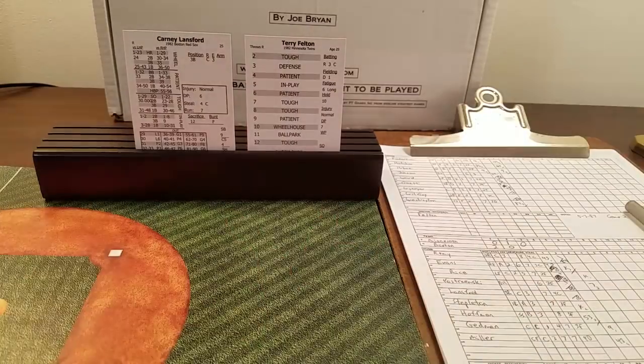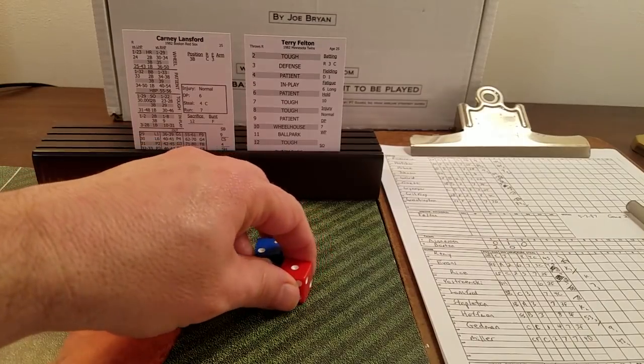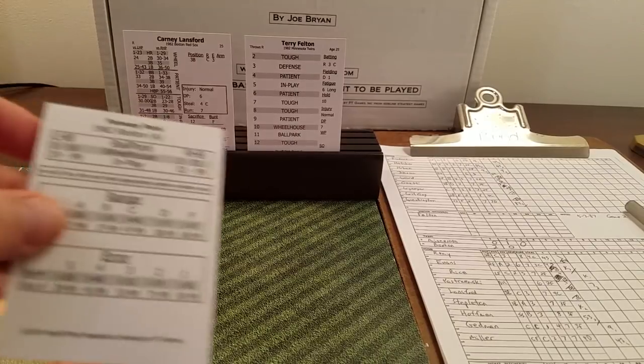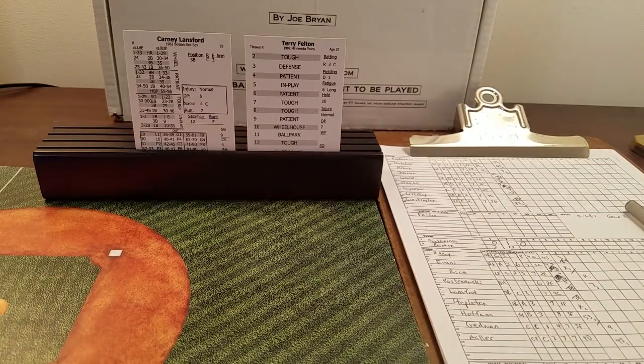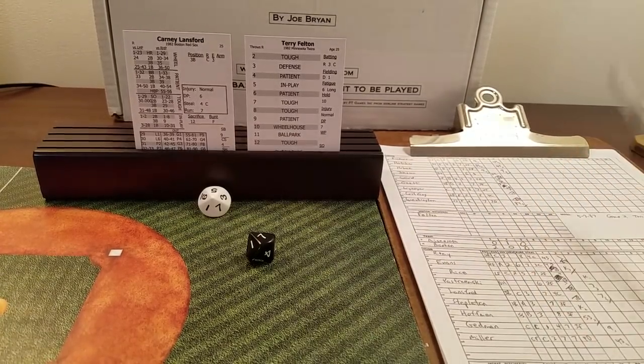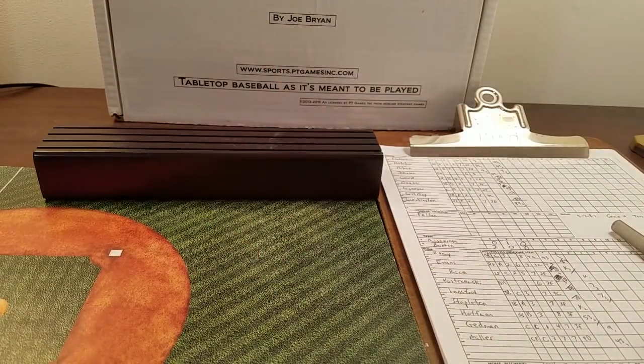It's a 75 — Ward makes the play and the inning is over. Felton settling in, three up, three down. Three completed innings at Fenway, score 2-1 in favor of the Red Sox. Rainey back out to start the fourth facing Randy Johnson, who walked his first time and was eliminated on a double play. We get a double zero — that's the unusual or rare play chart.